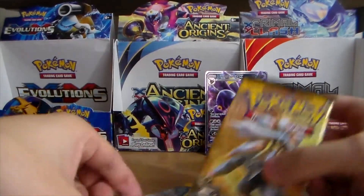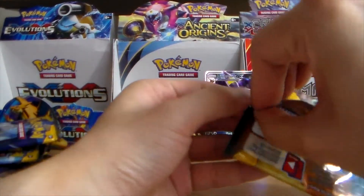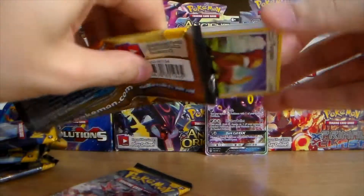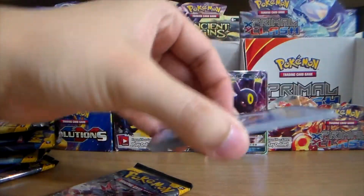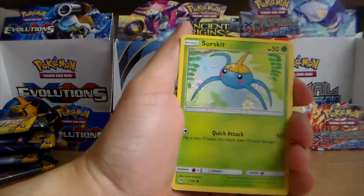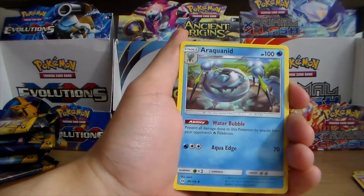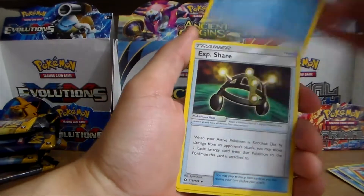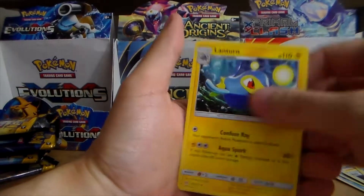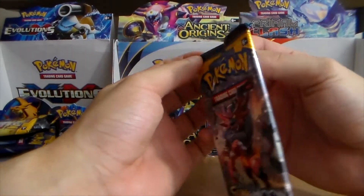Two packs left. Can we get another hit from these two packs? Pack seven: Yungoos, Surskit, Wingull, Popplio, Growlithe, Grass Energy — those seem a bit miscut, just slightly — Araquanid, Exp. Share. This one's a little more off-cut. Spinda, Caterpie, and a Lanturn.